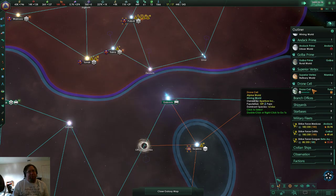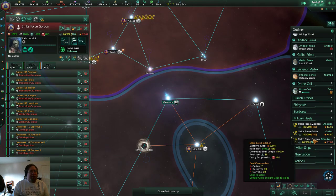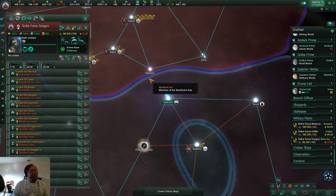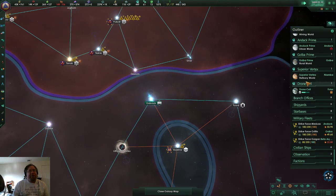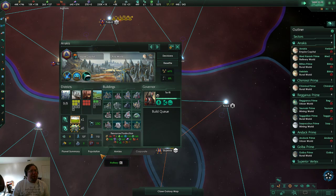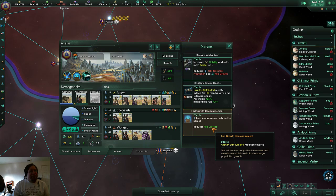I think the best approach is only build districts if you're out of housing — I'll try that in the next playthrough. Resources are getting kind of low. I did learn a lot in this playthrough so no complaints. We have a ton of consumer goods, and the reason is because we are reducing upkeep population growth.